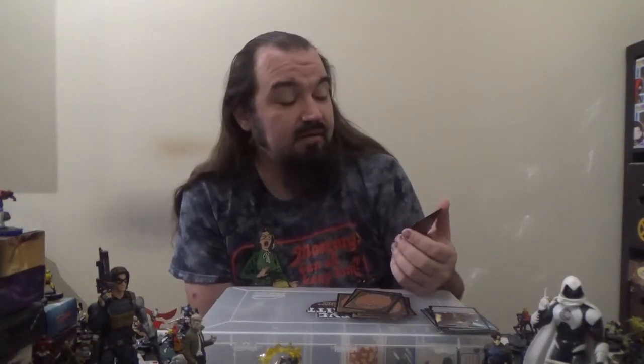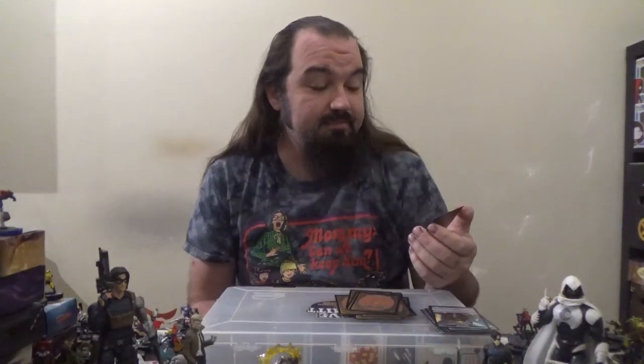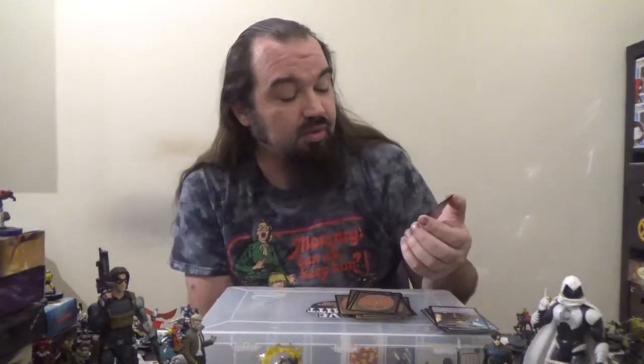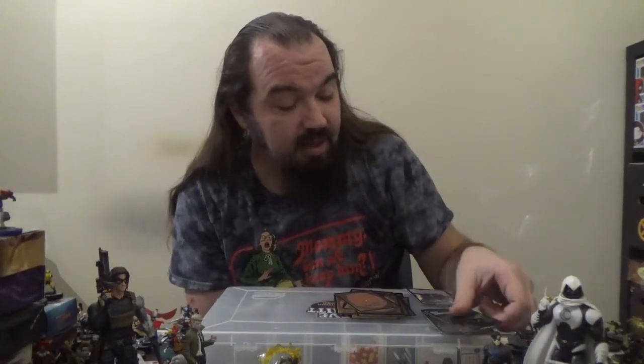Next up we've got Frogtosser Banneret — a 1/1 Goblin Rogue with haste for one colorless and one black. Goblin spells and Rogue spells you cast cost one colorless less to cast. Next up we've got Marsh Flitter — a 1/1 Faerie Rogue with flying for three colorless and one black. When it enters the battlefield, create two 1/1 black Goblin Rogue creature tokens. Sacrifice a Goblin: Marsh Flitter gets +2/+2 until end of turn.